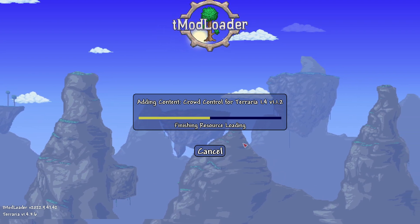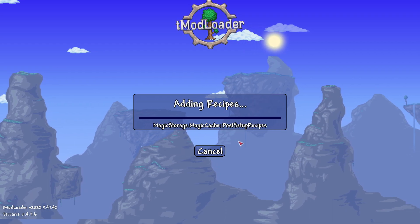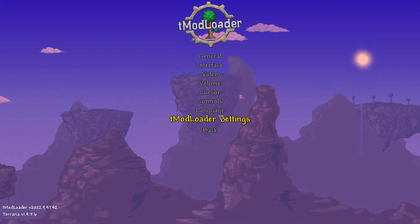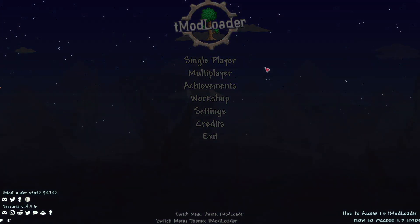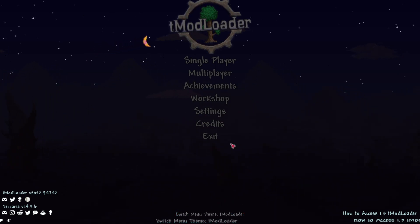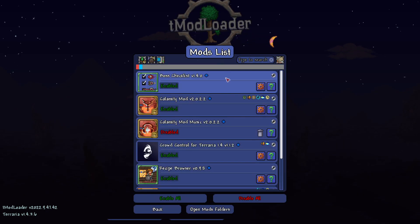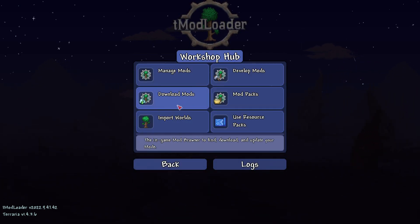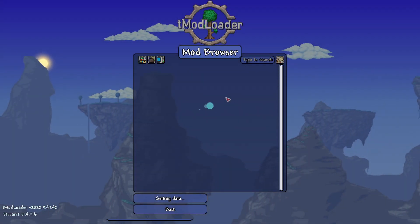This is where the fun becomes even more enjoyable because there are two ways to do this. You can do it the normal way — load TModLoader, not Terraria. When you get in it's going to say TModLoader welcome to settings and so on. You can then click on Workshop. When you click on Workshop it gives you options to manage your mods, download mod packs, import worlds, and other things. From here, click on Download Mods.